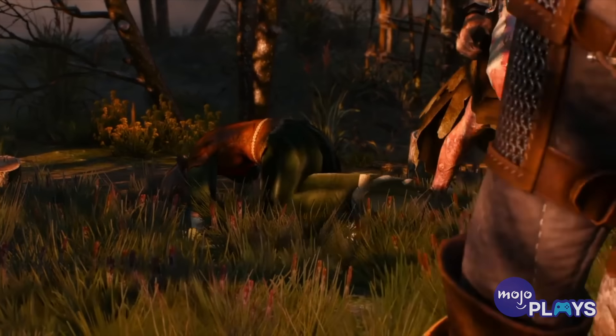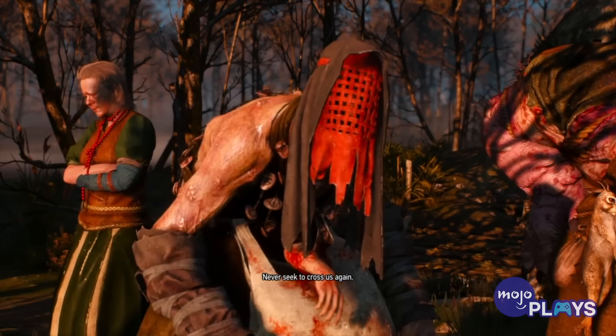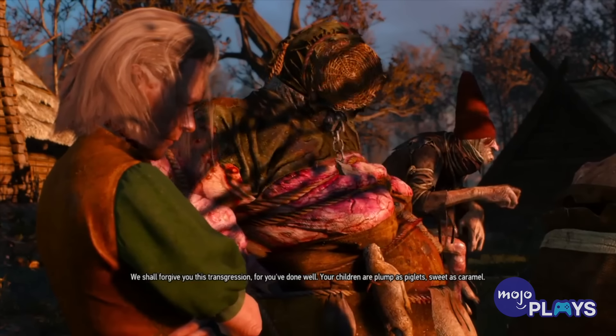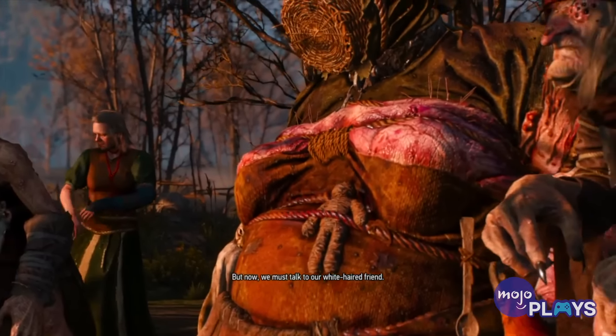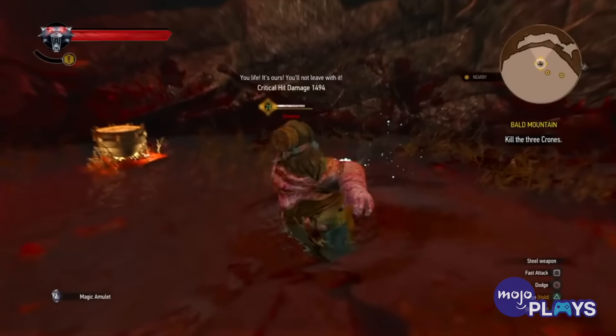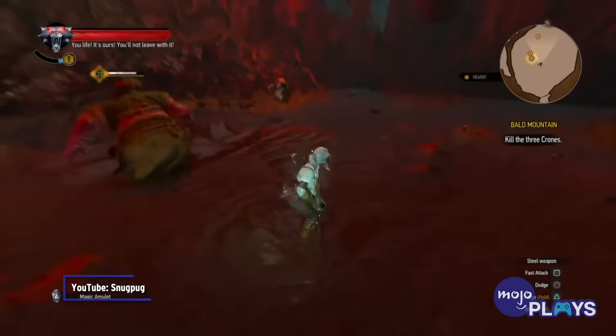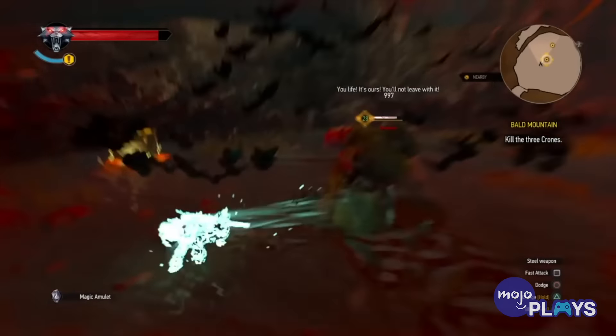Each one has their own unique, disgusting feature. Brewess's discolored skin and misshapen limbs make her appear monstrous. Whispess carries a sack of body parts around, and Weavess has a serious bug infestation issue. After being kidnapped by them, Ciri gets to fight the sisters in a big, disturbing pool of blood.